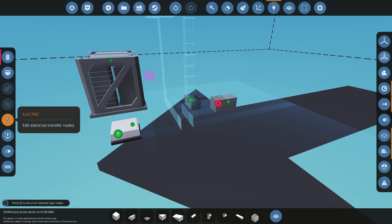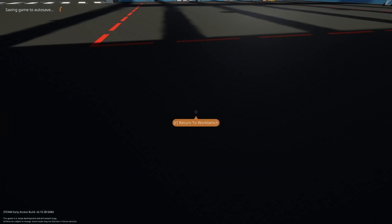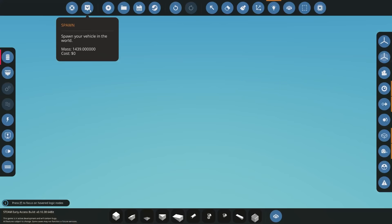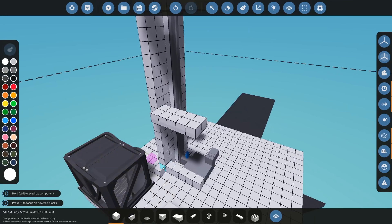Now we just need to connect all the logic up. In advanced mode I'm going to connect all the electricity, then connect my composite panel for the different floors to my microprocessor, and connect all the data. I'll go from my lift to my actual linear track base, and from my distance sensor into my microprocessor. The one thing I forgot is I haven't told it how high my floors are. The easiest way is to come out here and measure using the in-game measuring tool on the right-hand side.